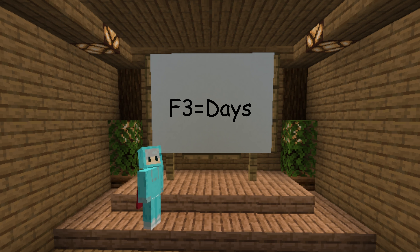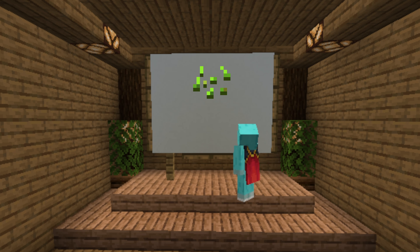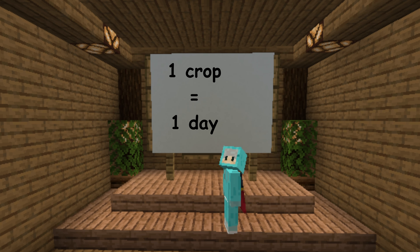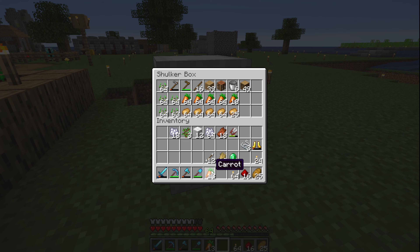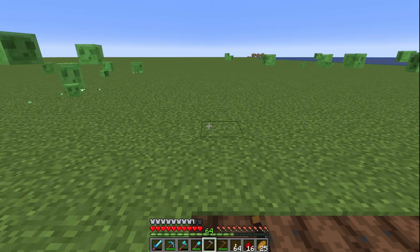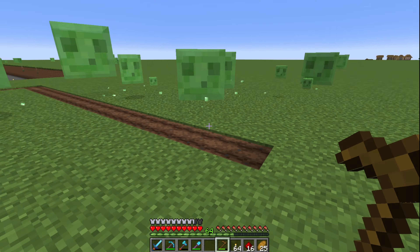To make the day counter, I first need to get 270 wheat seeds, which turns out to be just over four stacks. And because I can't make life easy for myself, I'm gonna get the same amount of carrots and potatoes. While I collect the crops, let me explain how this day counter works: Minecraft's F3 menu tells you how many days have passed in your world, but it's very hard to visualize just how big a number it is. So we take these crops, combine them with the day counter by planting one crop for every day, and boom — we can now see just how many days this world has been around for.